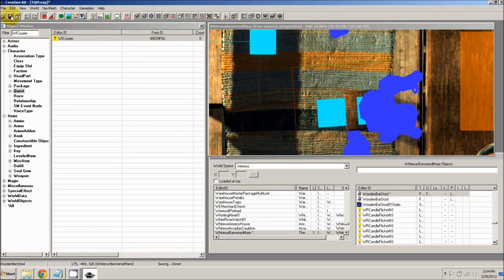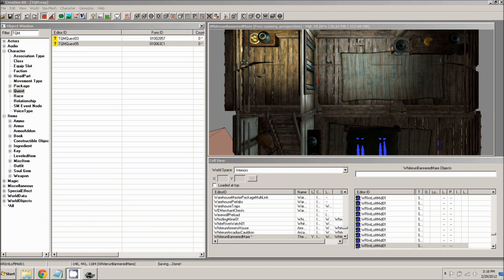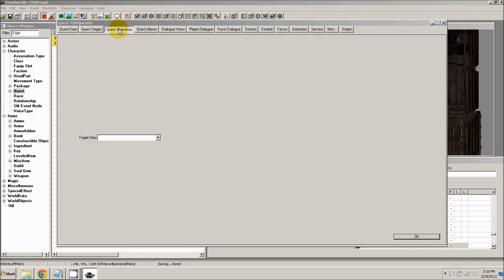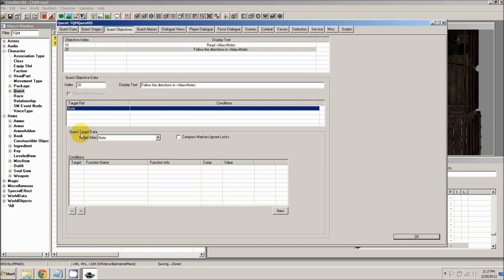That's all we need to do there — click OK and save your work. The last thing we need to do is give the player the idea of where to go by adding a quest marker to his compass. Open TQMQuest05, go to the quest objectives tab. With objective 20 selected, add a target ref — right click and select new. The target alias is 'stool'. Also check 'compass markers ignore locks' — so if the Bannered Mare happened to be locked, the player would still know he needs to get in there at some point. This adds a compass marker over that stool object we selected, showing the player exactly where to go. Click OK and save your progress.